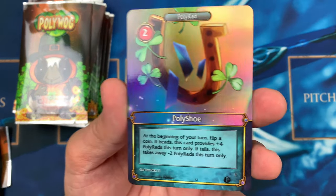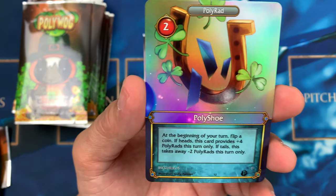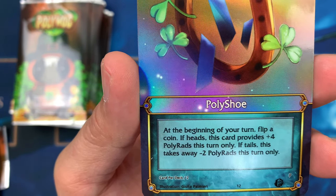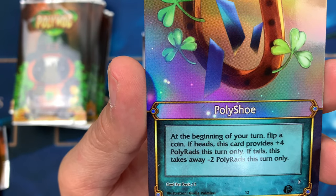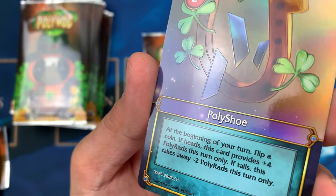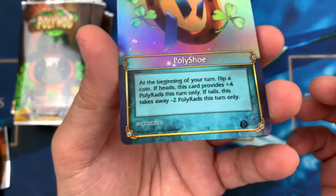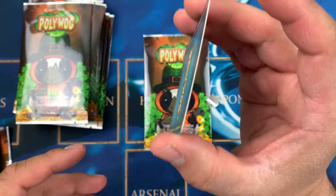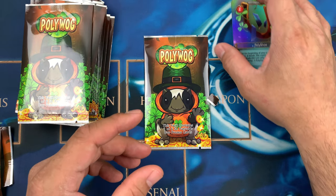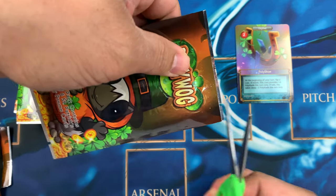Look at that — a Poly Shoe! The ability reads: at the beginning of your turn, flip a coin. If heads, this card provides plus four Poly Rats this turn only. If tails, this takes away minus two Poly Rats this turn only. Nice! The corners are good, the back looks fine, and the foiling curl is not too bad.